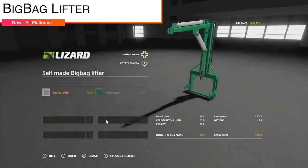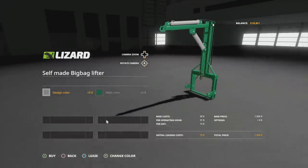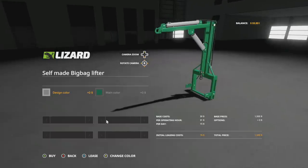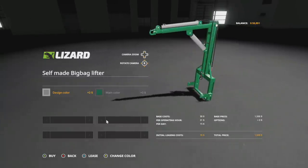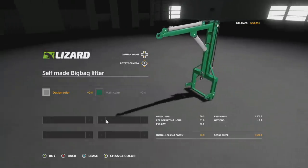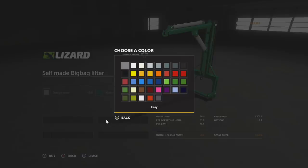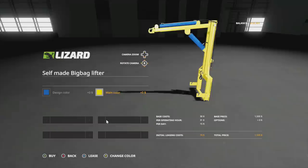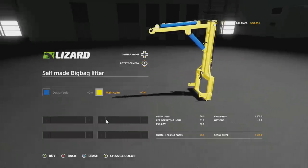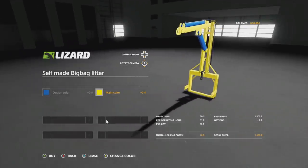Next up we have the Lizard Self-Made Big Bag Lifter from Polycomptons. This bad boy hooks up via three-point, can hook up other pieces of equipment on the other side, and is used for lifting big bags and taking them to and from the field — hooking them over fertilizer spreaders, trailers, and things like that. You've got some different color options including a base game gray, New Holland blue on the hydraulics, and bright yellow on the frame.